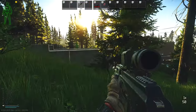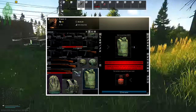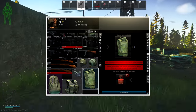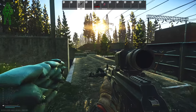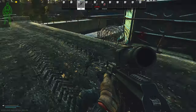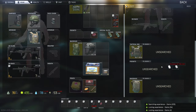Talking about vests, the 6B23 which is a level 3 vest is the best available option. At level 1 Therapist, for a barter of 1 propane tank which would cost you sometimes even as low as 20k. The only downside is it is only available once per reset. The armor has very good repair value and you should insure it, as it has a very high probability of coming back through insurance.